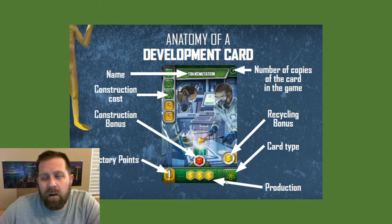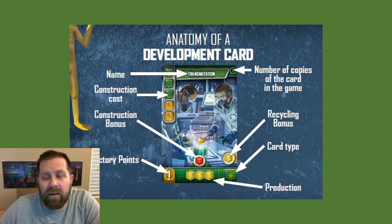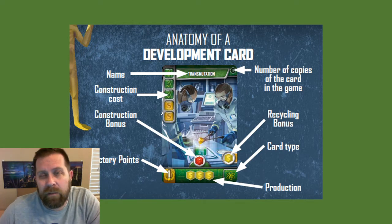Each card matches one of the five types of resources you can produce. There are two possible bonuses on each card. A construction bonus is a one-time bonus you receive once you complete construction of the card. The other is the recycling bonus — at any time during the game, as long as you have not yet completed construction, you can recycle the card by discarding it and receiving that bonus. You can place the recycling resource on a card that's under construction, but if you recycle a card, you cannot use it to construct the card you just recycled. Recycling means you will discard the card.